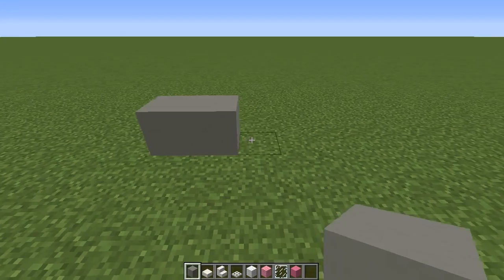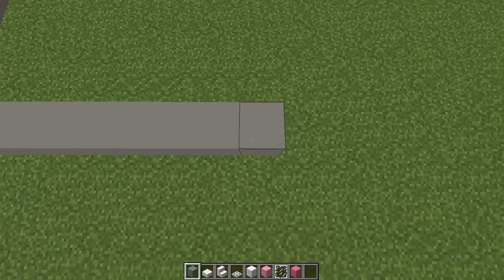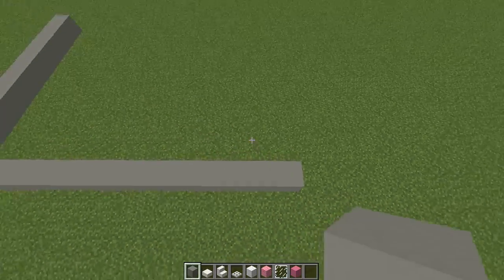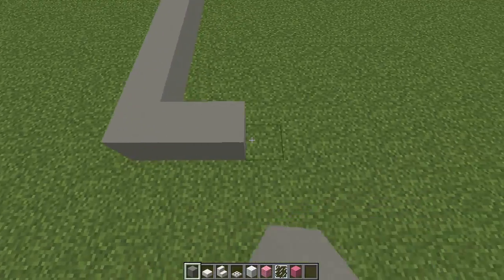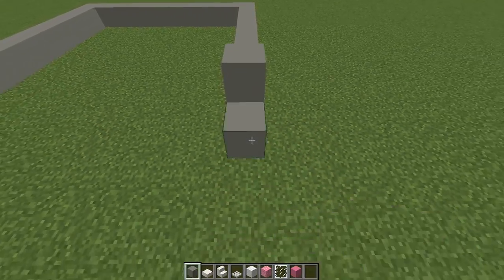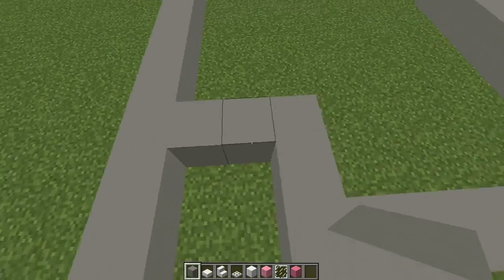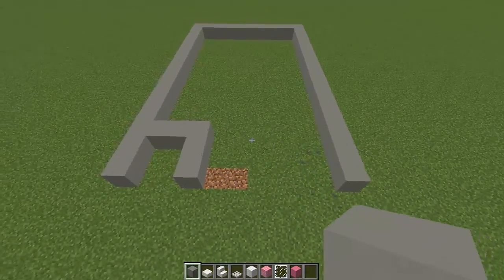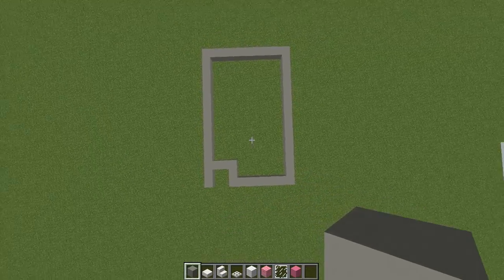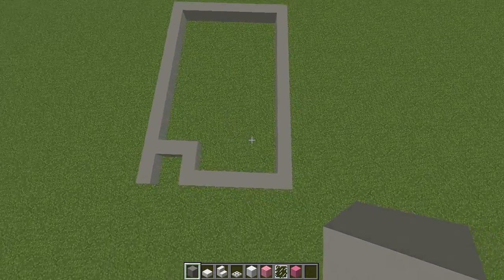So let's get started. The base of our building here, you want to be going 11 blocks wide and then 16 blocks long. I did do 14 at first but I thought let's make it the extra two blocks longer. This will be a one story shop, but if you're building in a city you're more than welcome to go several stories. At the front section for your door, you want to go two blocks back and then join across. So this is basically the base of your cat cafe — it's kind of a long skinny city building.